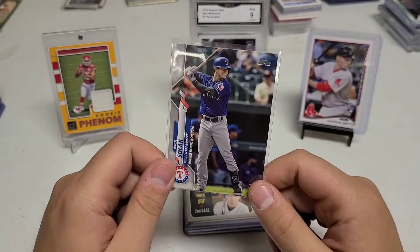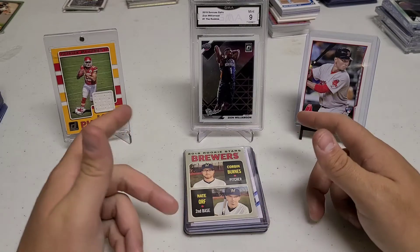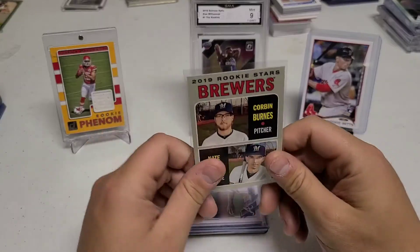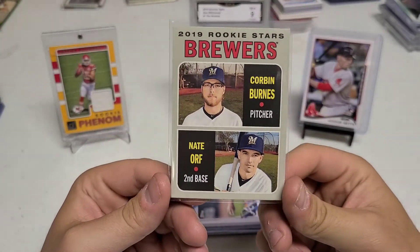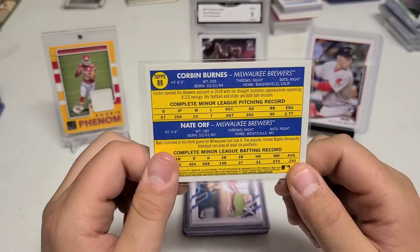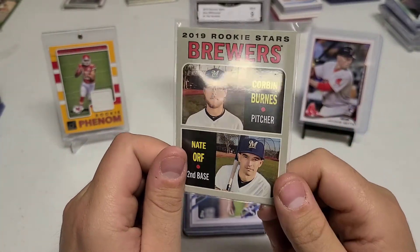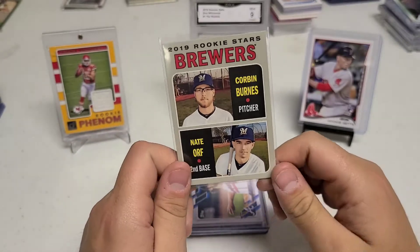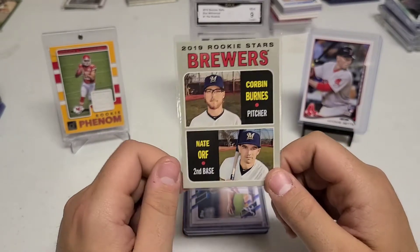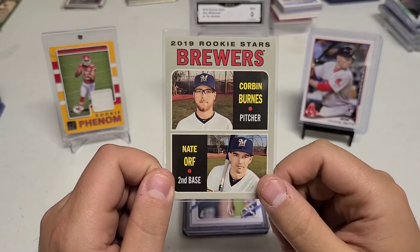Funny — I think I've had this card multiple times on the channel and just never held on to it, just moved it into a 5,000-count box. Now I gotta go actually buy it — one disadvantage of moving all your stuff. Next we have another Corbin Burns, his Topps Heritage rookie card. Beautiful card, 50 cents, great deal. I spent two hours looking through cards just to get 50-cent cards, but that's the hobby — you gotta enjoy looking through cards.